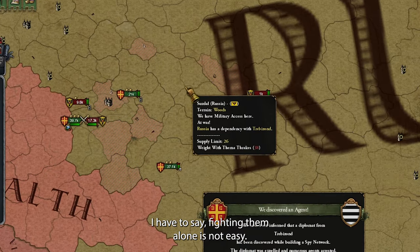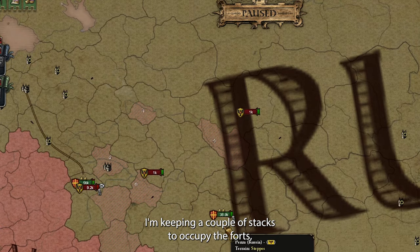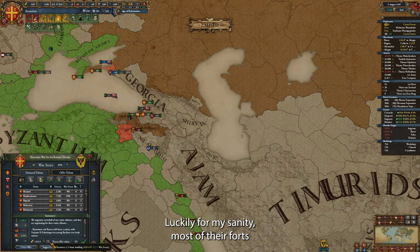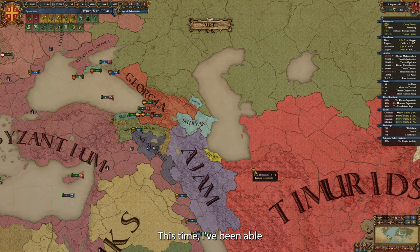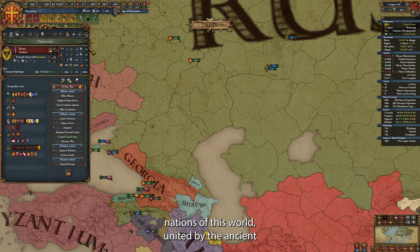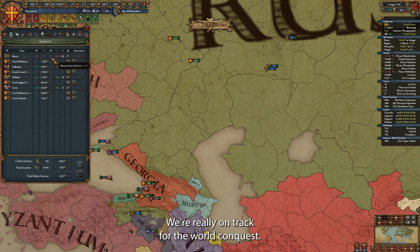Fighting them alone is not easy — their armies keep disappearing into the fog of war, only to reappear somewhere on the other side of the map. I'm keeping a couple of stacks to occupy the forts, and another couple to chase their armies. Luckily, most of their forts were still in the western part of their country. In some of my games, I saw the AI Russia conquer all the way into northern India and southern China and colonize the spice islands. This time I've been able to intercept them before they go wild.